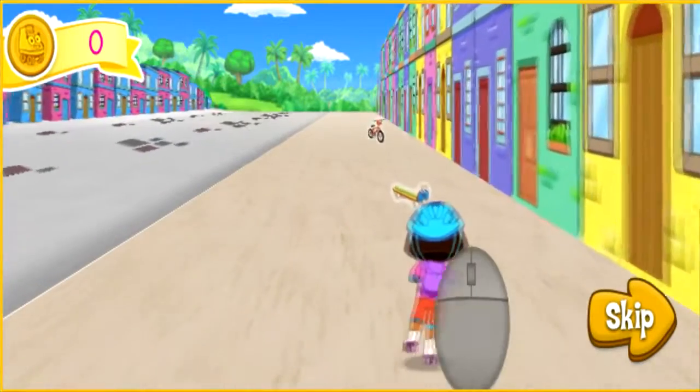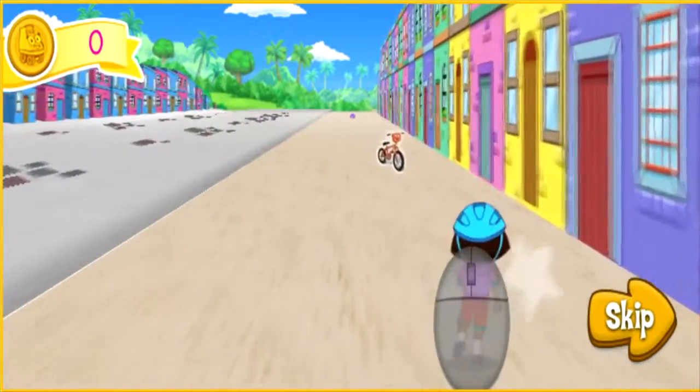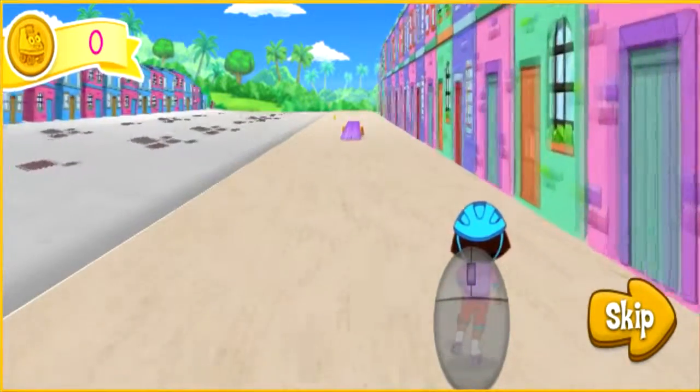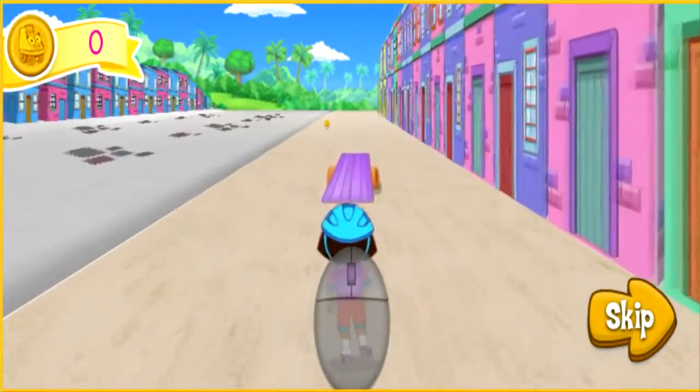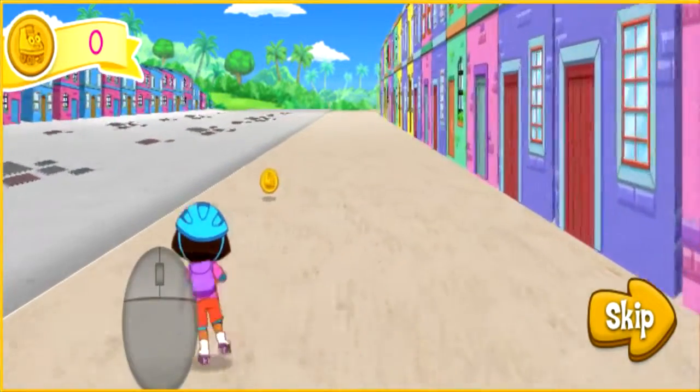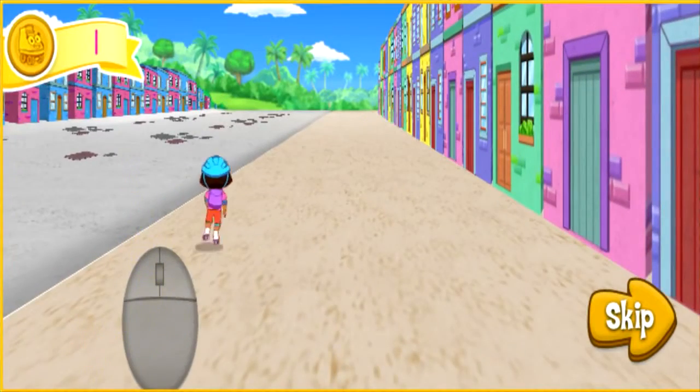Skate trick! Skate into small roller toys to do even more tricks, or big roller toys to get a speed boost. When you see a ramp, skate over it, then click the mouse button to do a cool jump trick. Remember to collect all the coins you can along the way.